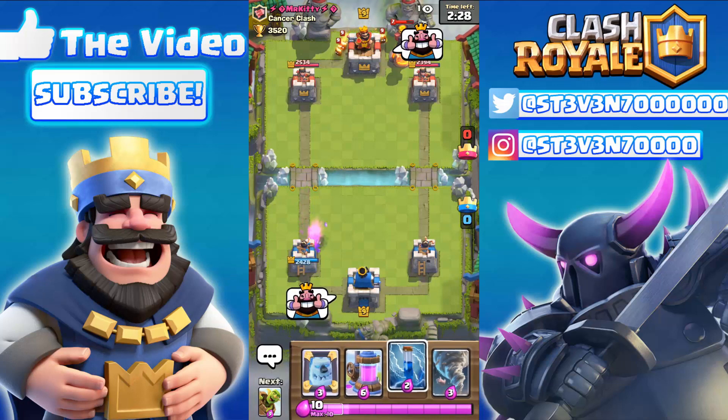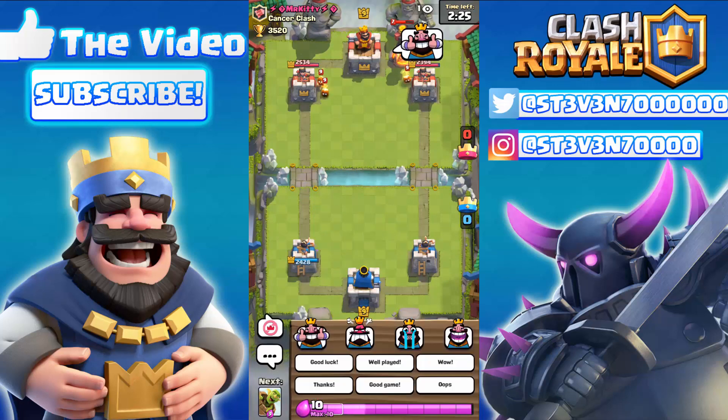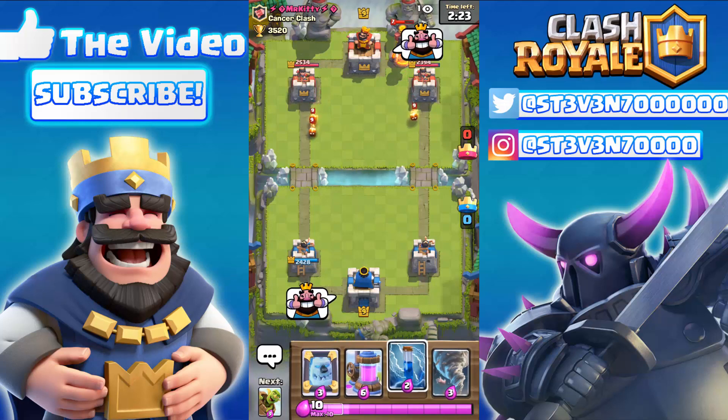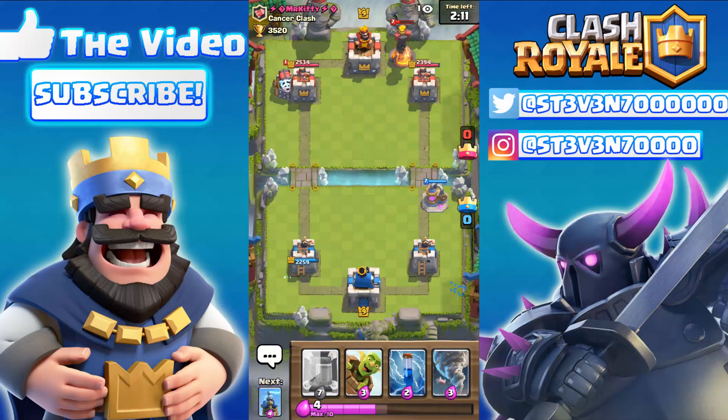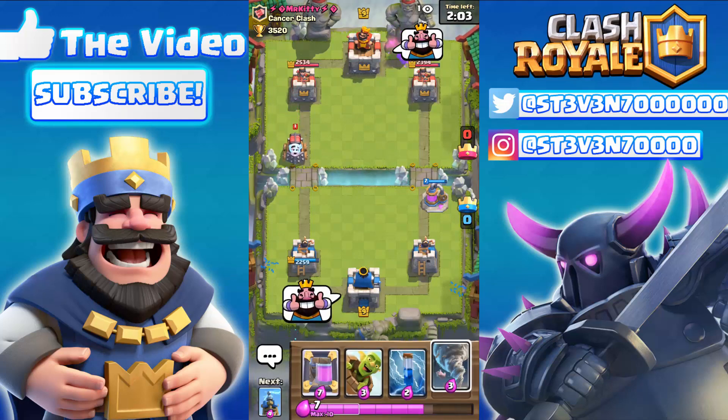I'm thinking he has a Sparky in his cycle already and it should be coming down to the tower any moment now. Fire Spirits are coming in — one's gonna take a shot — and here comes the Sparky! We have to get our tornado ready. I'm just gonna drop an Elixir Pump on the other side and hopefully pull off a mirror tornado to drag the Sparky back even further.